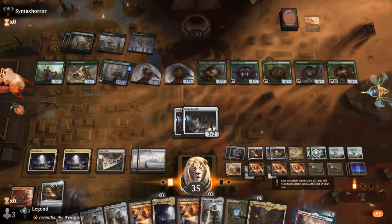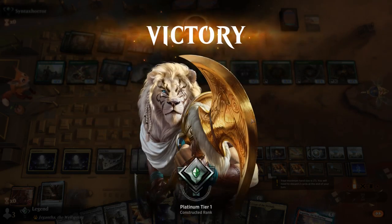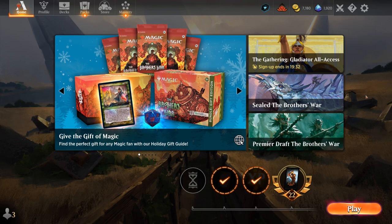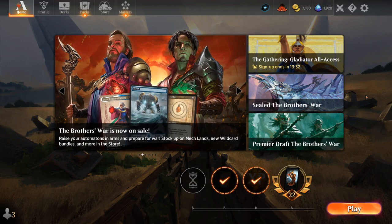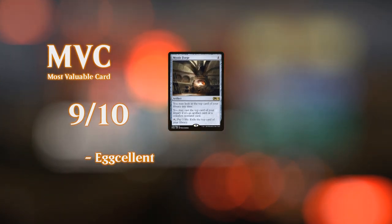We were lucky to be on the play, otherwise the Elf deck definitely would have killed us — important in a format as fast as Historic. So yeah, this artifact Eggs combo deck is incredibly effective. With an explosive draw with Semblance Anvil especially, I've been able to kill as early as turn 3 with turn 2 Mind Stone, turn 3 double Anvil, and then Mystic Forge to combo off. You can also get there with Anvil plus double Cloud Key — multiple avenues to victory. Having both Scraptrawler and Mystic Forge as card draw engines adds a bit of redundancy, so you're not reliant on drawing a specific four-of. That's going to do it for today's gameplay — I want to thank you for watching, hope you enjoyed, and as always, have a nice day.